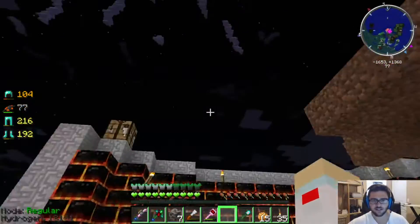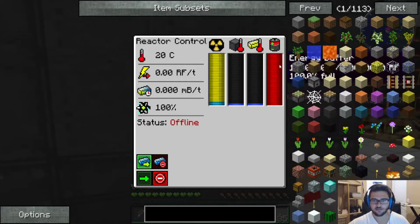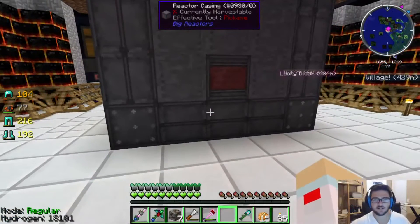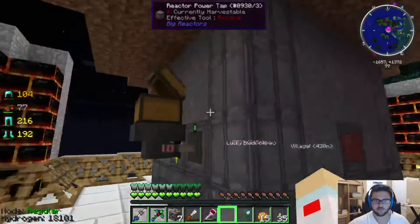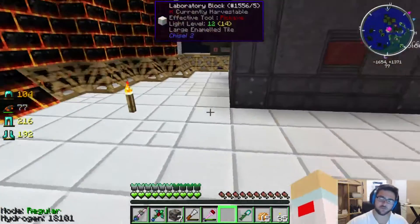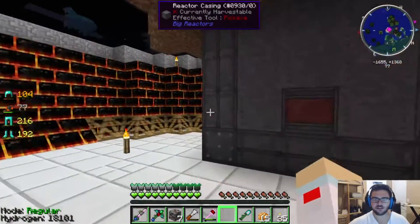Going up here — this is the pièce de résistance at this moment. This room isn't done obviously, but I have a reactor! I didn't show this on camera because it's a starter little reactor, but it produces about 1400 RF per tick. It's off right now because it's completely full. The config is set to just a regular one times, whereas with Resonant Rise it was set to three times by default. I've got a ton of yellorite to keep this running for a long time.